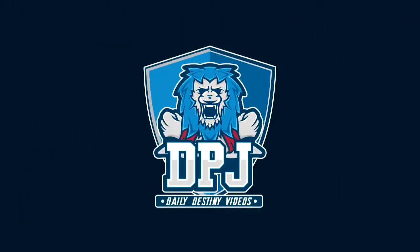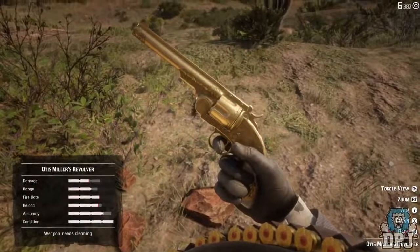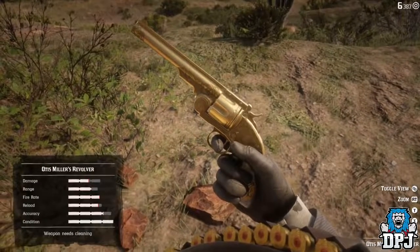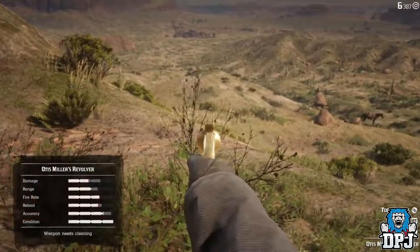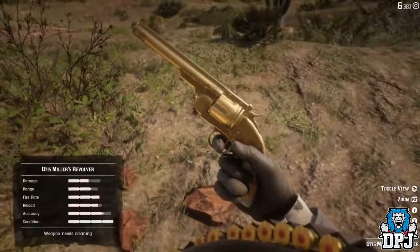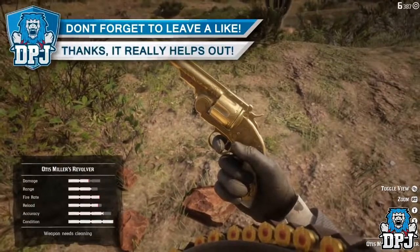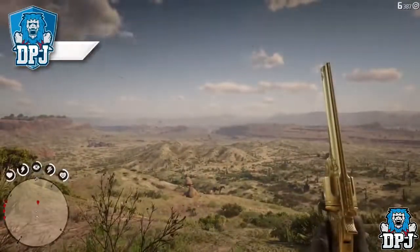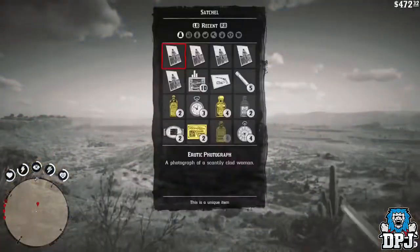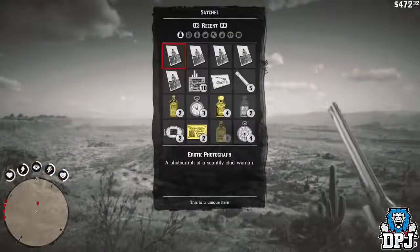What is going on guys, welcome back to the channel. I appreciate you being here. Today I bring you another Red Dead Redemption video, and today I bring you this secret hidden location to this amazing golden revolver — the Altis Miller revolver. Before we go any further, if you enjoy the video and would like to show your support, hit that like button, and if you are new around here and enjoy daily Red Dead 2 videos, be sure to subscribe.